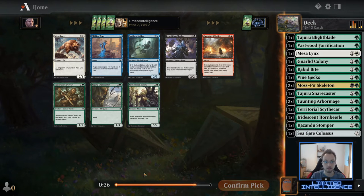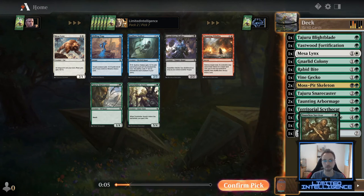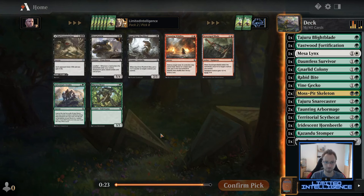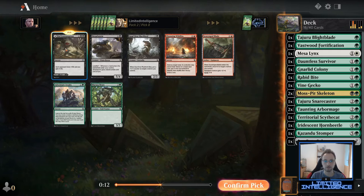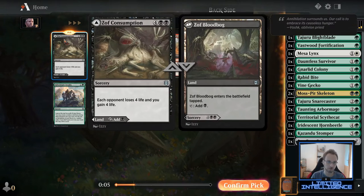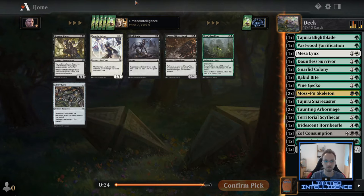Getting passed a second Mosspit Skeleton really makes me want to go into the black-green archetype, especially as black seemed really open. Looking at the black cards I have — all not that great — but in power level this is so much higher than another Gnarlid Colony or a second Kazandu Stomp, so I'll take the gamble happily. Thinking about the archetype now, which would be black-green with counters, the Dauntless Survivor is better than probably any other card here since it fits the two Mosspit Skeletons so well. Soft Consumption I like quite a bit as a modal phase card, but taking the stronger card is often just the better idea.